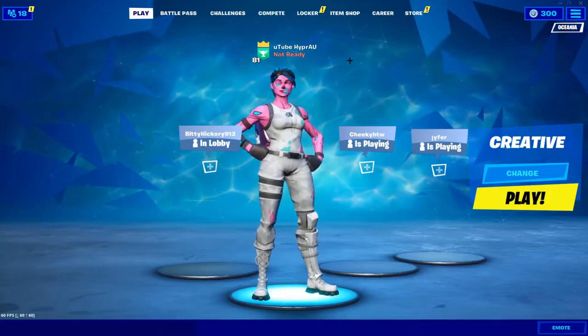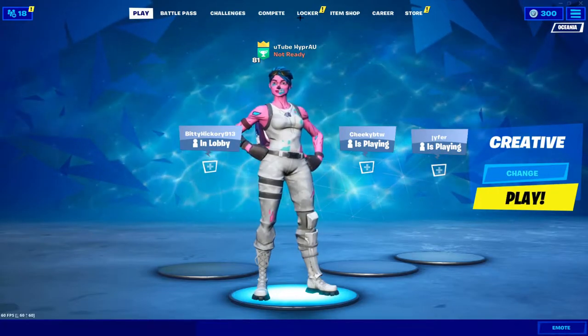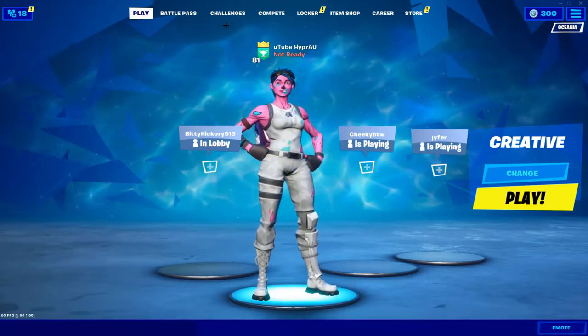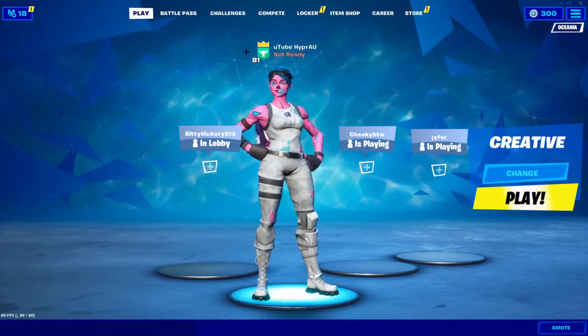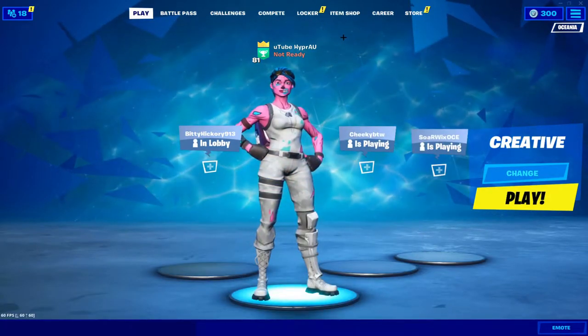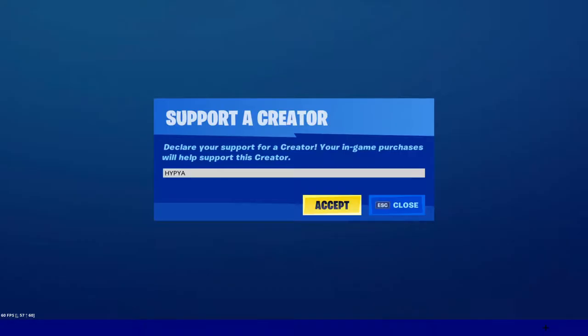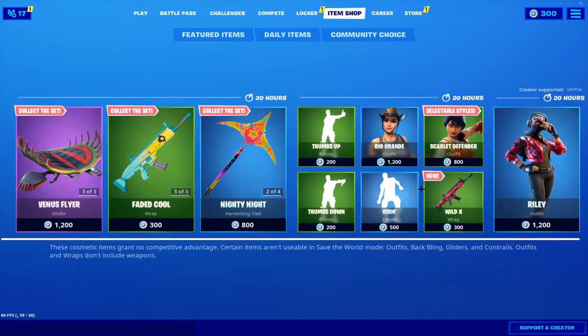I am saving up for a PC, so if you'd like to support me on my grind for $1,500, you can do so by donating — a link is in the description below. If you can't donate, that's completely fine; just by watching this video you help me out. Alternatively, go to the item shop, press 'Support a Creator' in the bottom right corner, and type in my code: HYPYA. Press accept and anything you buy in the item store will help me out.